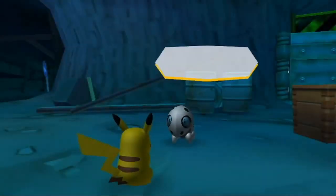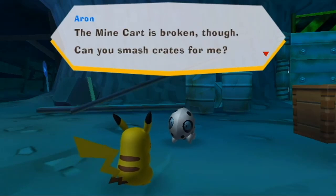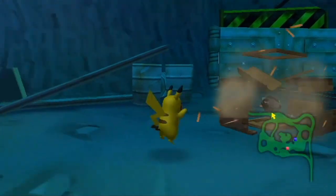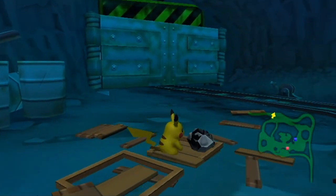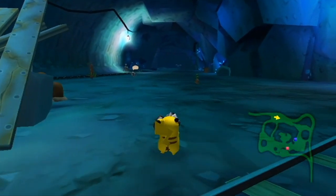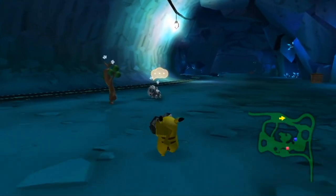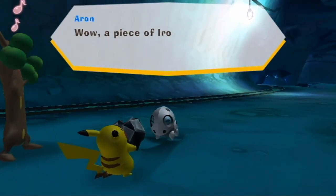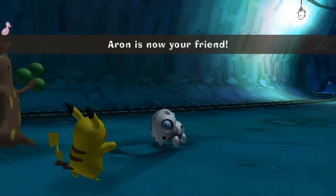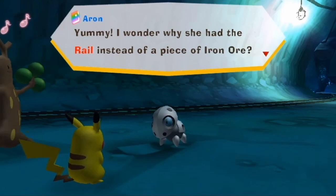A Pokémon is hungry and asks us to smash crates to find a piece of iron ore. Random request, but here's some iron ore — ta-da! Then we need to go find her to give it to her. 'A piece of iron ore for me? Thank you — a friend in need is a friend indeed.' Yummy. I wonder why she had the rail instead of a piece of iron ore... wait, what am I talking about? A cutie Mawile — 'I saw a Mawile chew off a minecart rail the other day.'